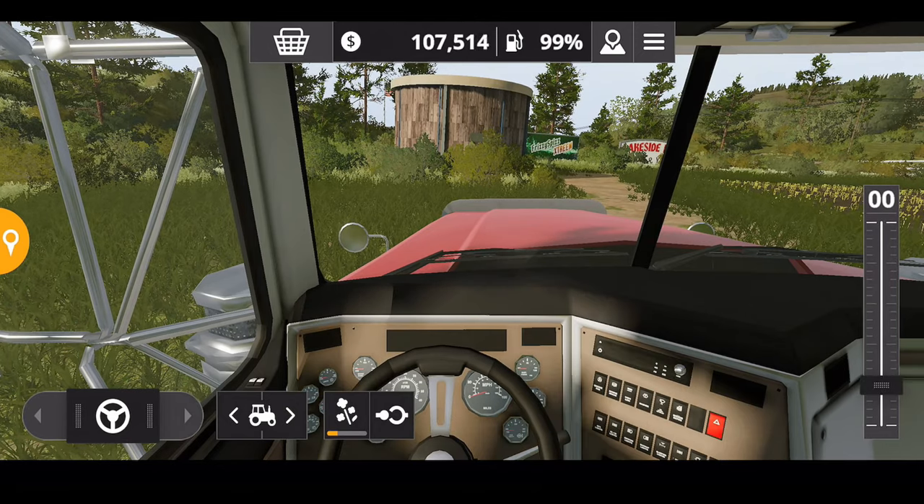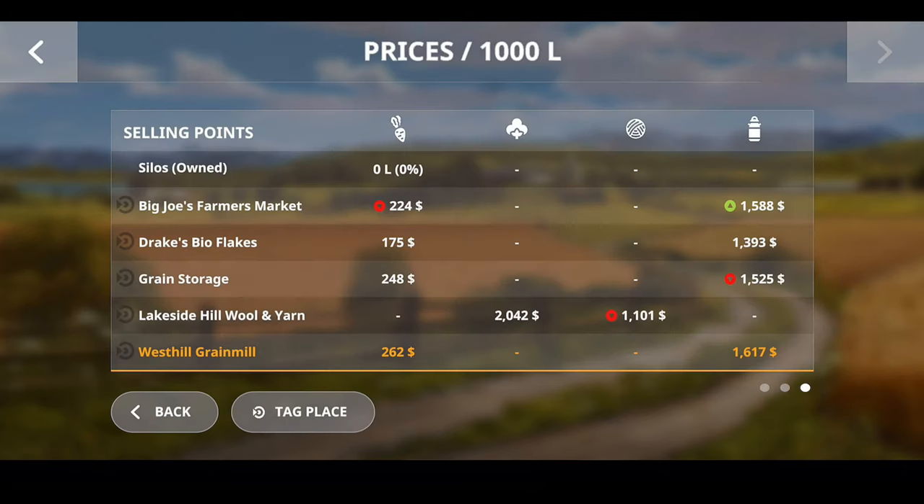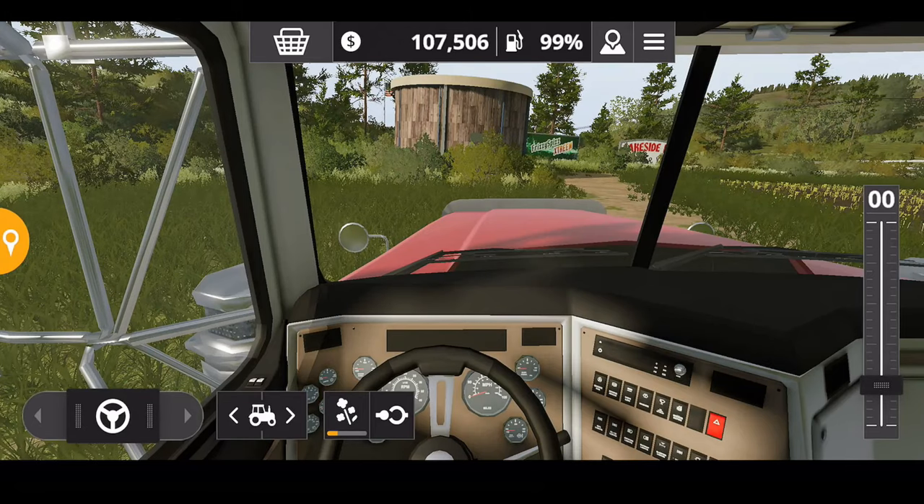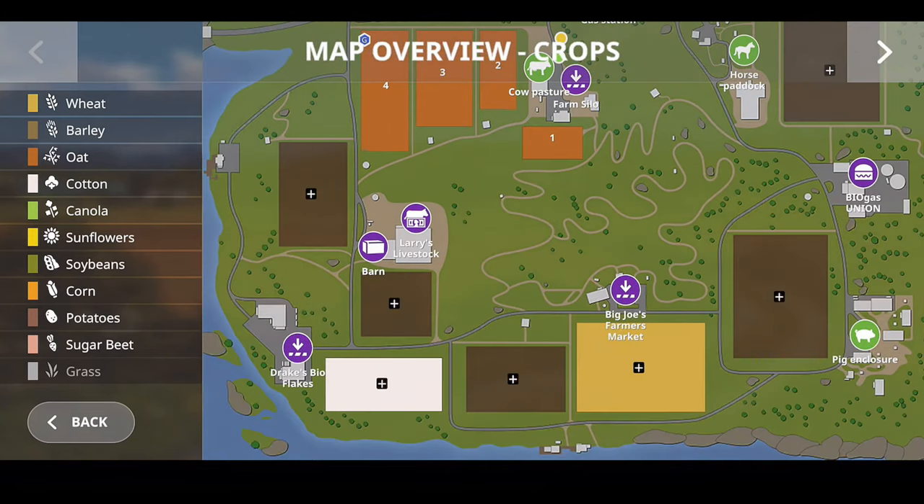Truck - let's check prices. Prices have probably changed at the West Hill grain mill for canola. Yep, it has changed, so we need to go to grain storage. Where is it - it's been a while since I've been to grain storage. Which one is that one again?